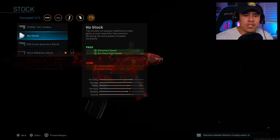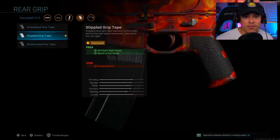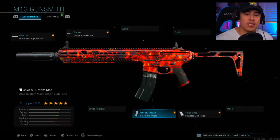If you're on a smaller map or mostly close-quarter engagements, you definitely want to run the no-stock attachment. Always pay attention to the map you're on and switch between the two stocks accordingly. The no stock gives you more movement speed and aim down sight speed, which is critical for close-quarter combat. For the rear grip, we're using the stippled grip tape to add mobility and mitigate the negative effects on ADS speed. For ammunition, we're running the 60-round magazine.